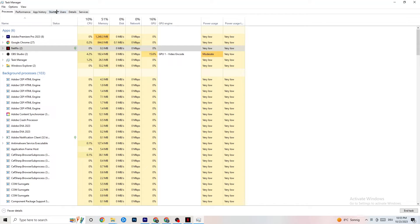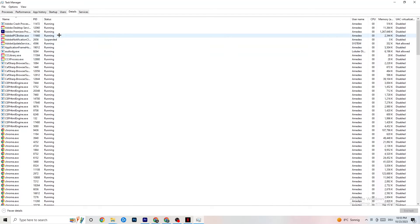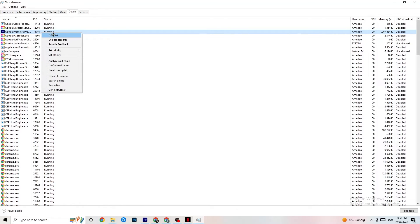In Task Manager, go to the Details tab in the top-left. This is especially useful if your app is running in the background but not showing up. Find your application — I'm demonstrating with Adobe Premiere Pro — right-click it, select Set Priority, and choose either High or Real Time depending on what works best for your device. This directs system performance toward your game.